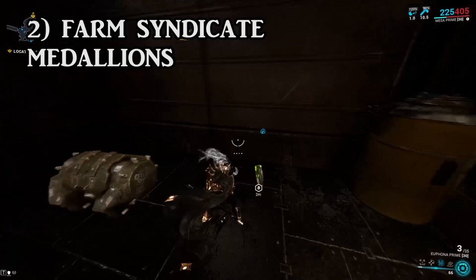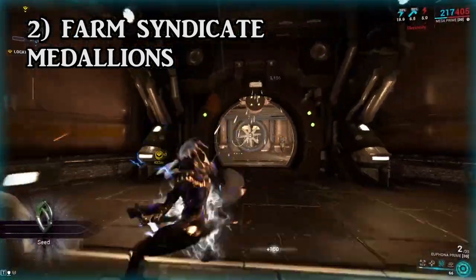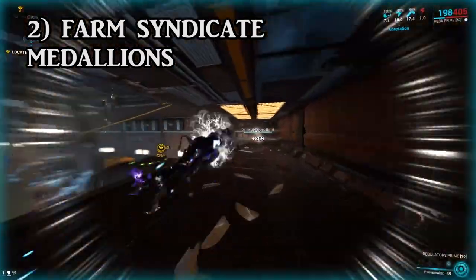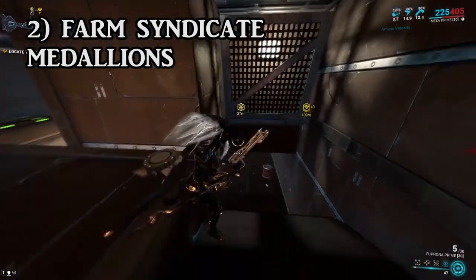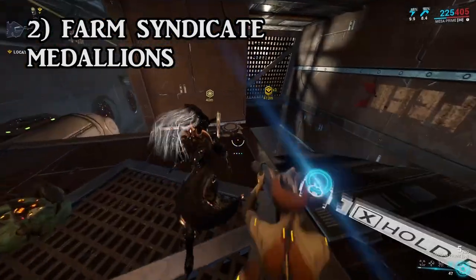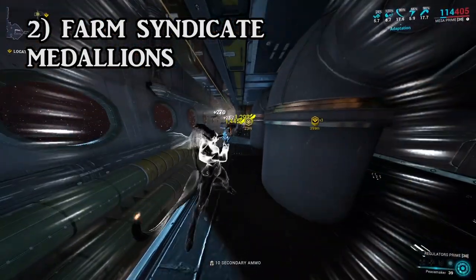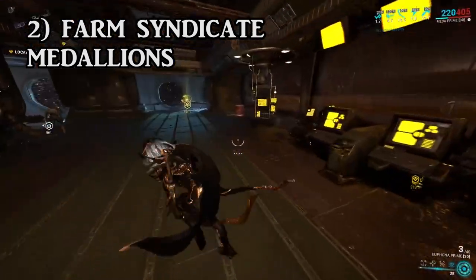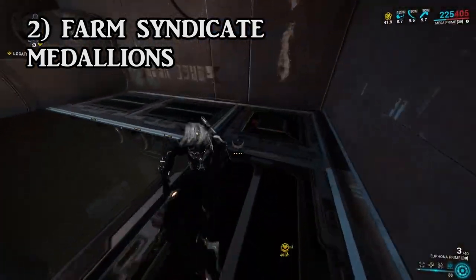Syndicate medallions are items that you can pick up only within the exclusive missions that the syndicates provide you with. You can only do these daily and you should be able to pick up at least eight on a daily basis. If you're familiar with Zariman Tenno and how the Void Plume system works, it's exactly the same — just go and explore the entire map. Literally leave no stone unturned, except you don't have a ghost tunnel helping you out. You literally only have your wits.